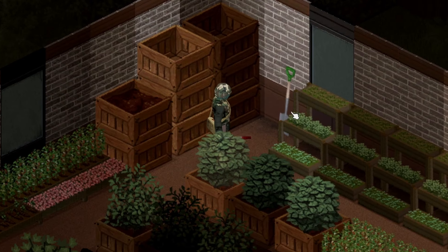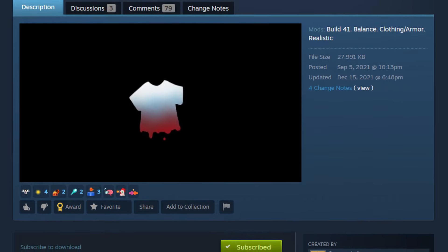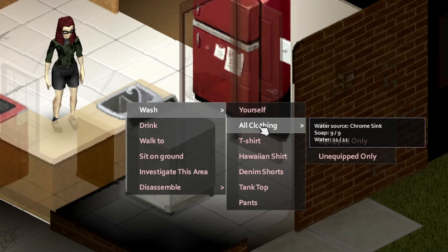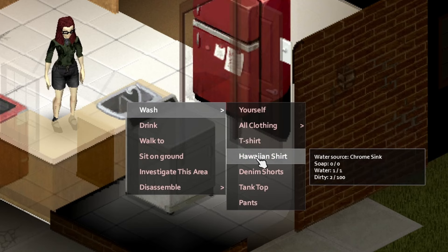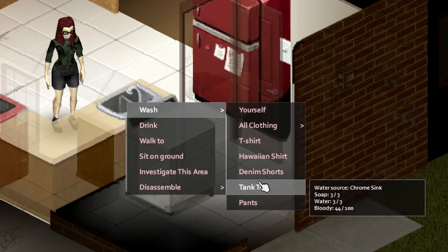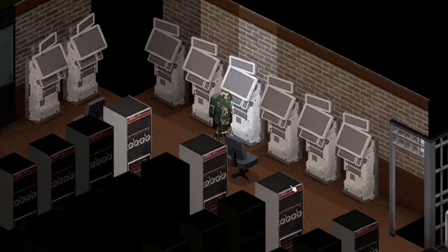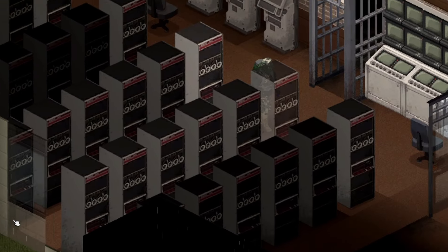The third mod in this group is Better Hand Wash by Sunnyholic. This balances the amount of water needed to wash clothes by hand, basing the amount on how much dirt and blood are actually on the clothes. Before this mod, it would take 10 units of water for any piece of clothing, no matter how dirty or bloody. This is a great addition that adds a little bit of realism back into the game, because washing socks and washing a shirt should not theoretically use the same amount of water.